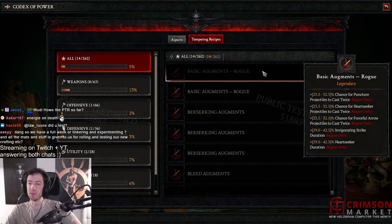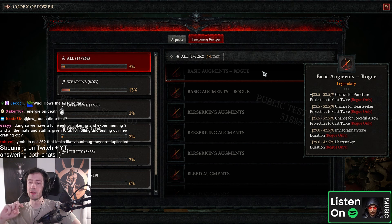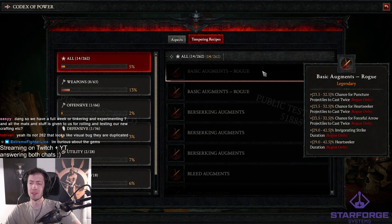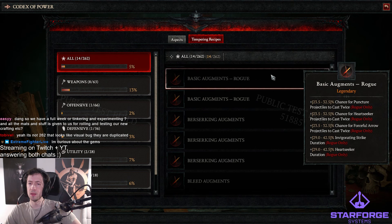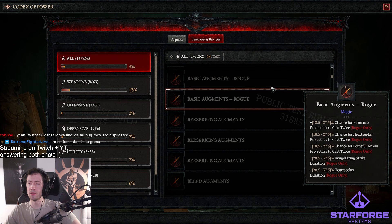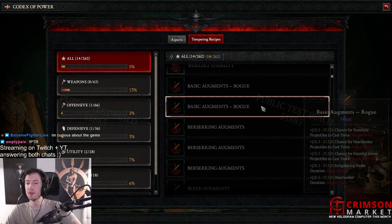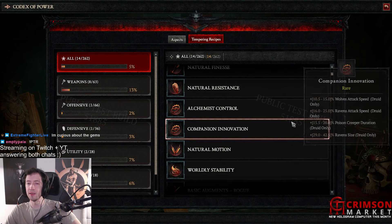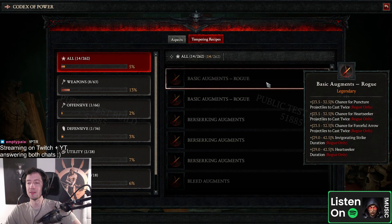Chance for puncture to cast twice — I kind of like this invigorating strike duration. Why didn't they do the same for Bladeshift? Why is there no bladeshift duration? That would be cool. Bladeshift as a skill is just too short. Wait, is that the same basic old magic? Oh wait — there are different rarities of this, they have higher values. Magic, legendary — we have this already, right? It's rare. You can find higher level recipes.